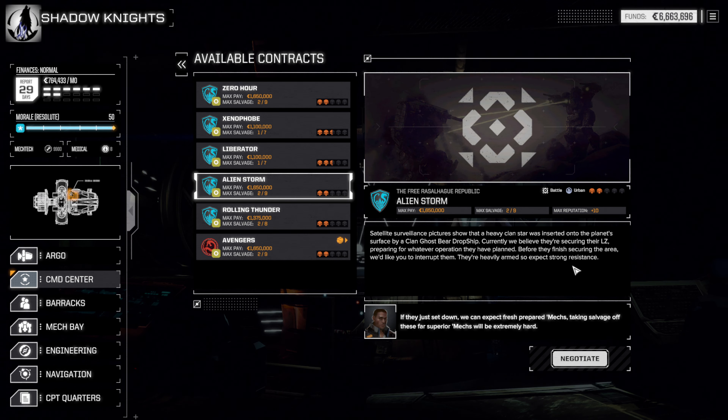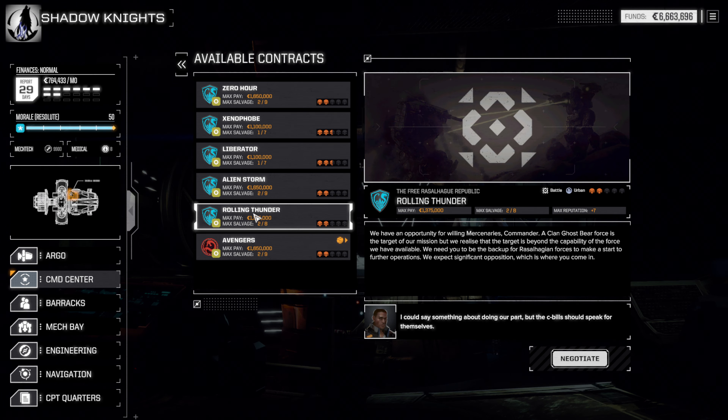Get some of those Clan ER Medium Lasers, stick them on our Stormcrow and we'll have a semi-sniping Stormcrow. What I really wanted was an Extended Range Large Pulse Laser — two of those and some medium pulse lasers, like a pulse laser Wubzy mech. But it's probably easier to just get Clan ER Medium Lasers, they're a dime a dozen. We will do that. We're going to call this an episode — keeping these shorter because time is of the essence. I want to still post three times a week: Monday, Wednesday, Friday.